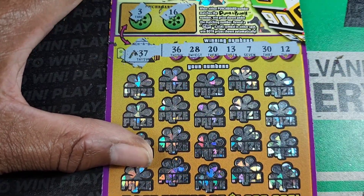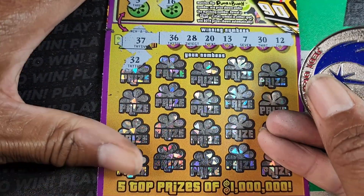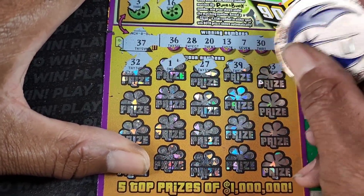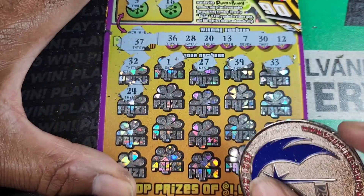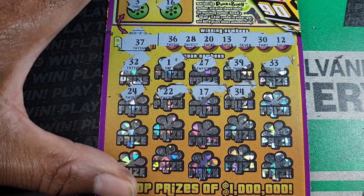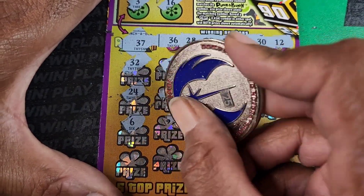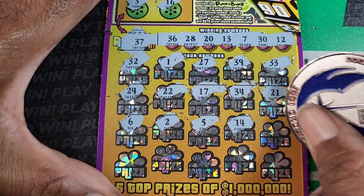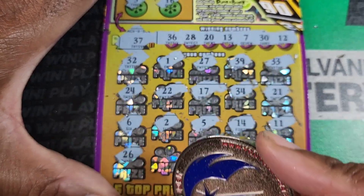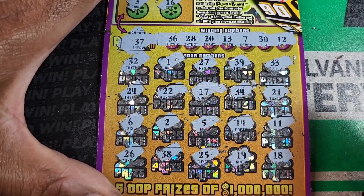36, 28, 20, 13, 7, 30, and 12. 32, single one, 27, 39, 33, 24 — nothing. 22, 17. We have 7, 34. 21, 21, 12, 6, 2, 5, and 14 — only singles there. 7, 11. Last row: 26 — we need 36. 38, 28, 25, 19, 18.